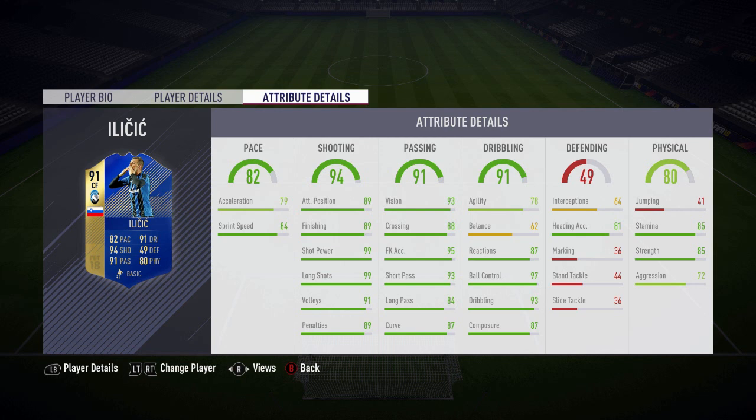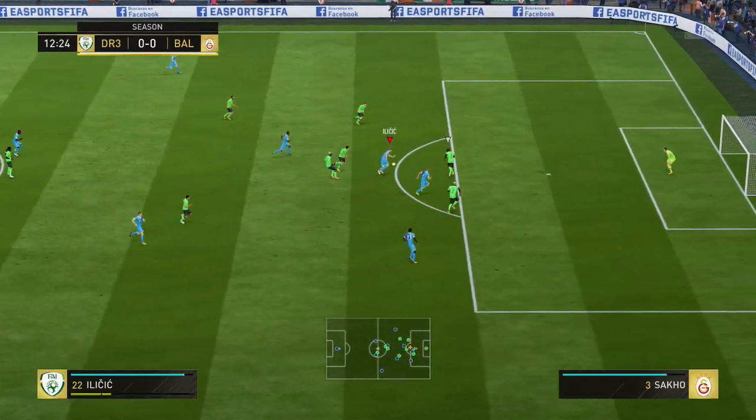87 on the curve, 84 short pass, 93 long or short pass, 84 long pass, 95 free kick accuracy — didn't get to try that sadly. 87 composure, 93 dribbling, 97 ball control, 87 reactions, 81 ball control, 81 heading accuracy — getting mixed up here. 85 stamina, 85 strength.